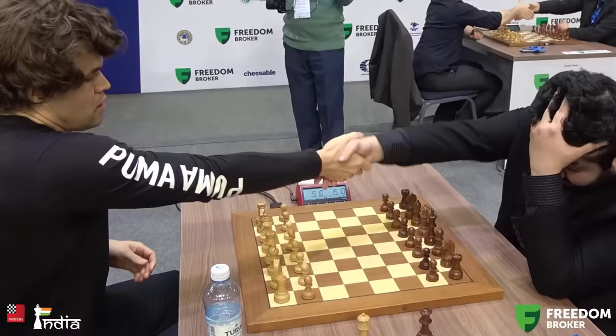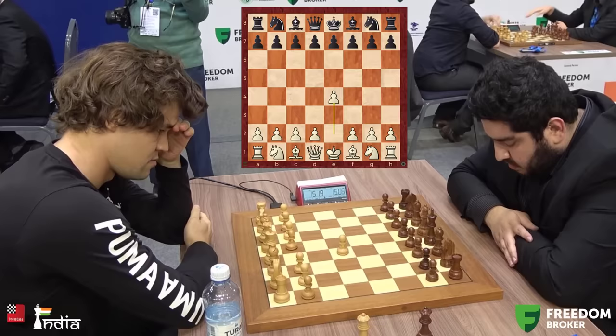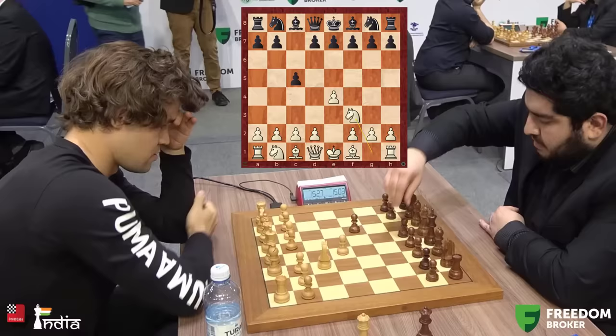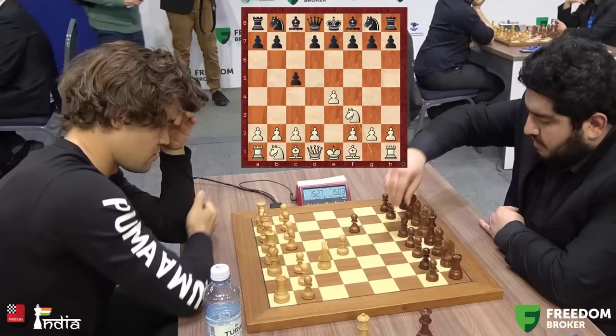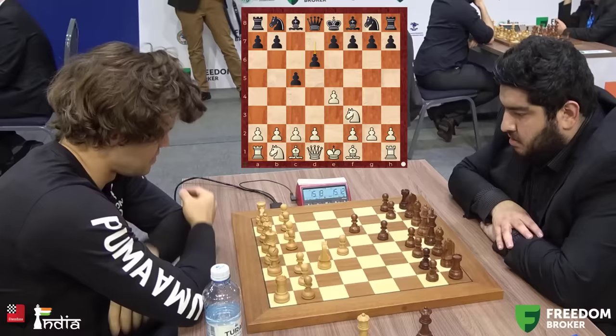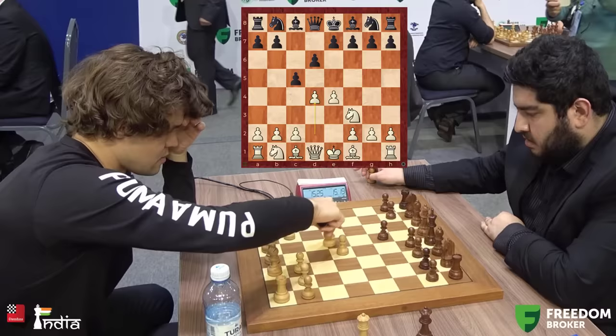The game begins with Magnus opening with 1.e4 and Maksudlu takes a bit of time. He can play French, e5, or the Sicilian. He thinks and goes for the Sicilian. Magnus also loves the bishop b5 check — remember in the final game of his World Championship match with Anand he had played that opening. But here he goes for the open Sicilian because it is a must-win scenario.